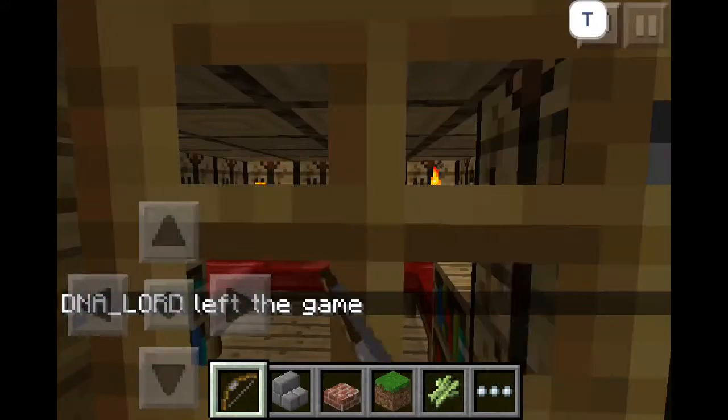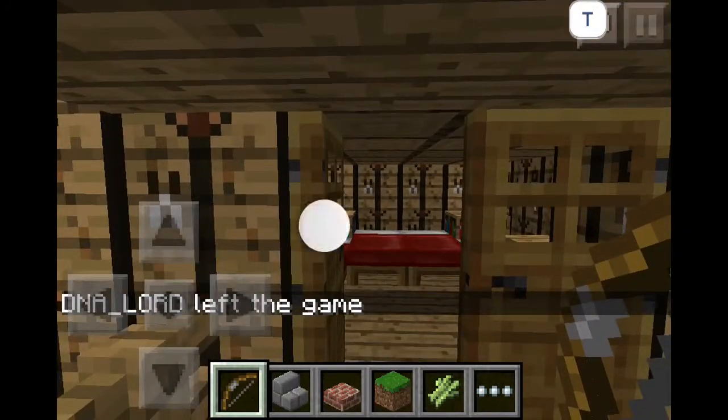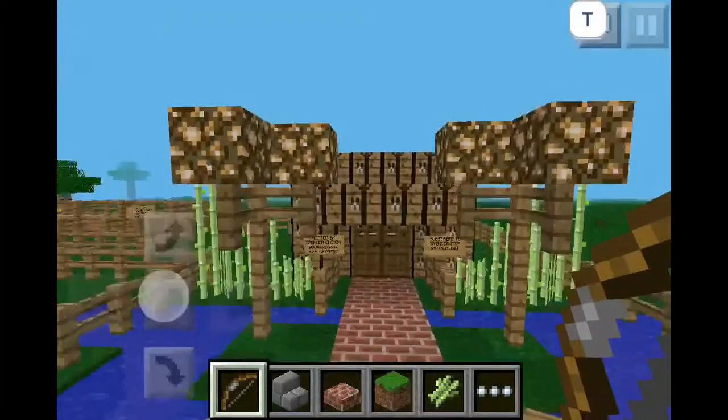You just add other blocks and then place a crafting table right onto the block, so it's kind of complicated, but then it's kind of not.